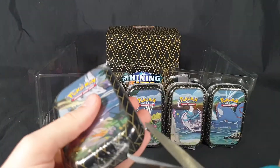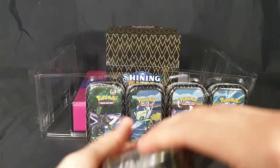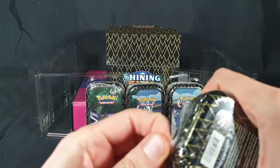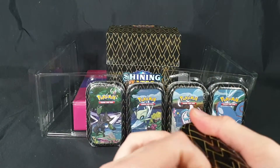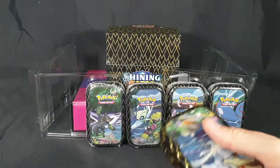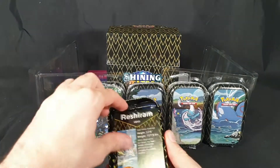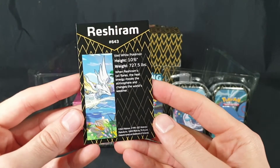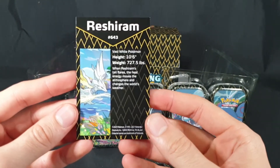Let's go ahead and open the first one. Cutting the bottom part will probably be the easiest — they always package these differently, every single time a different type of packaging. The first art card is Reshiram, number 643 in the Pokédex.